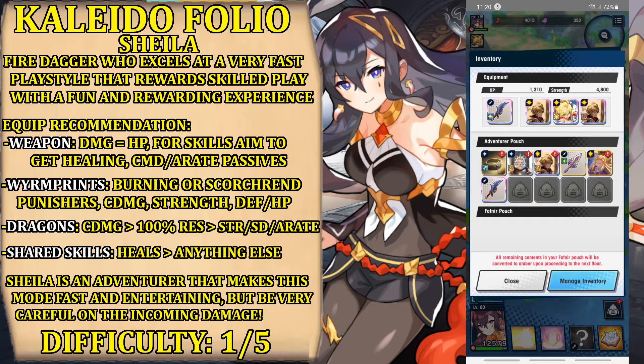For weapons, you want to prioritize a healing skill. In terms of stats, HP equal to strength — she does a ton of damage so you don't need to go overboard with strength. For weapon passives, you want burn or scorch and the punisher, strength, or in some cases even critical damage if you can find it. Do not go for critical rate. Combo time is pointless because she does a ton of hits very quickly. You want passive strength if you can afford it. I would heavily recommend critical damage for the weapon passive — it is something you will keep hearing from me whenever it is about Shilla.